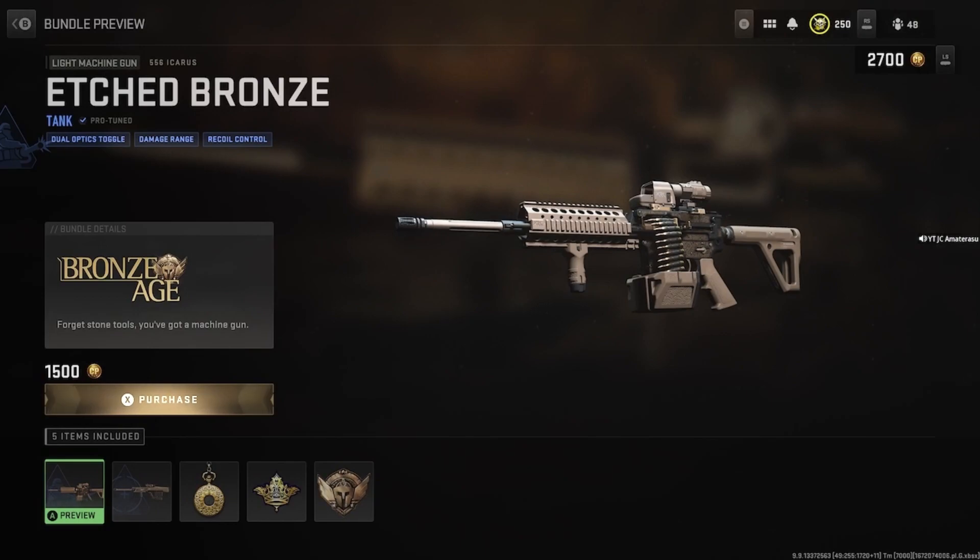Itched Bronze, Tank Pro Tuned. It's kind of plain — pretty much all Bronze, which makes sense. Dual Optics, Twoggle, Damage Range, and then Recoil Control.